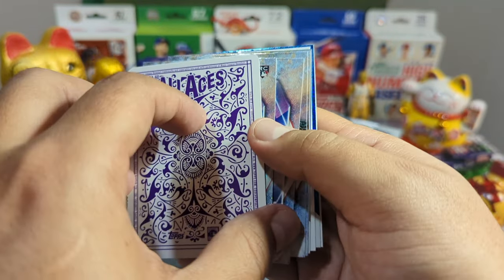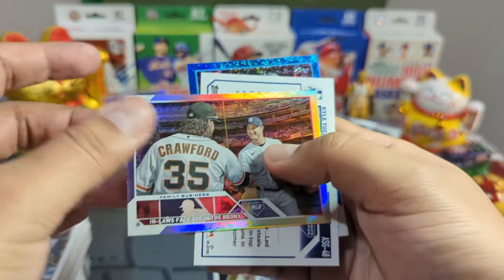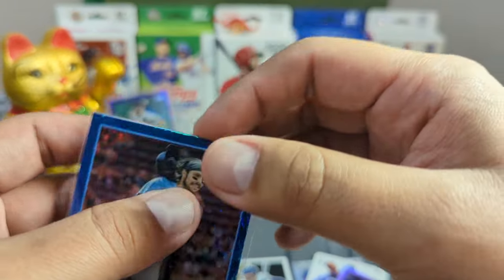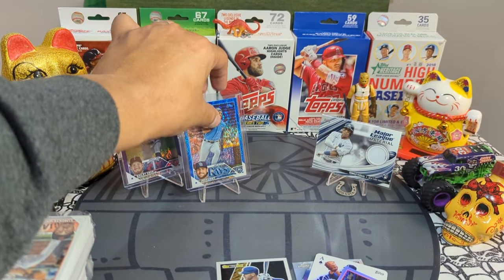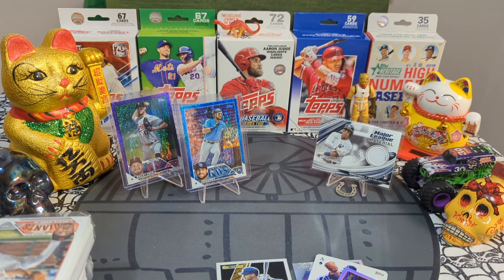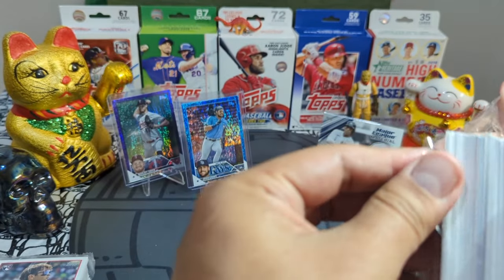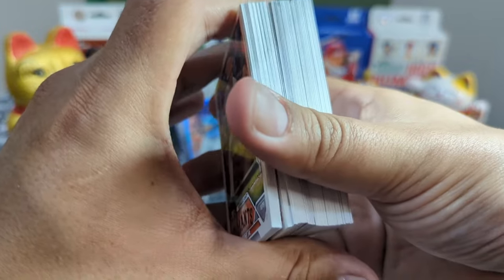We got a Nolan Jones rookie, an All-Aces legend — Don Drysdale, very nice. Stars of the Major League, rainbow foil of Family Business, a Kyle Tucker, and a Josh Low in the blue, number to 999. I already pulled this one in a purple. I've noticed this happening a lot lately — pulling the same player multiple times with the same color parallel. I'm noticing it in Platinum Anniversary, Series Two, and now in Update.